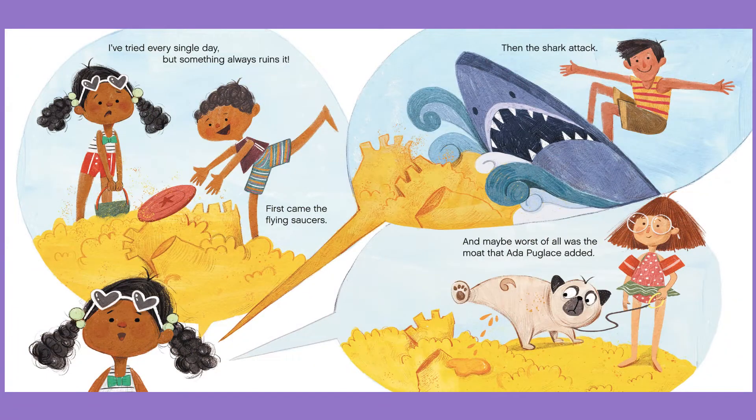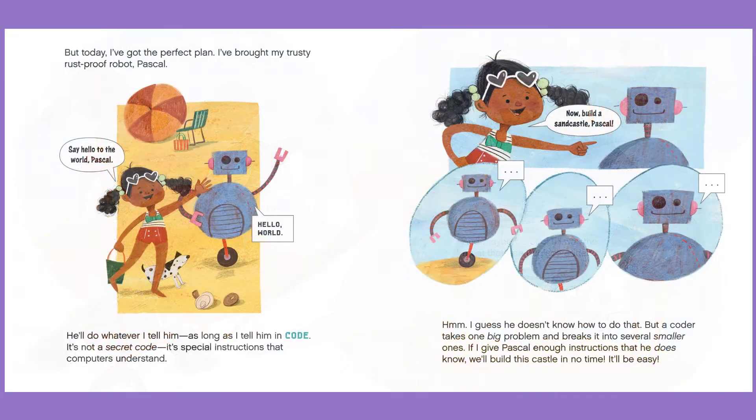I've tried every single day, but something always ruins it. First came the flying saucers, then the shark attack, and maybe worst of all was the moat that Ada Puglase added. But today, I've got the perfect plan. I've brought my trusty, rust-proof robot, Pascal. Say hello to the world, Pascal. Hello world. He'll do whatever I tell him, as long as I tell him in code.